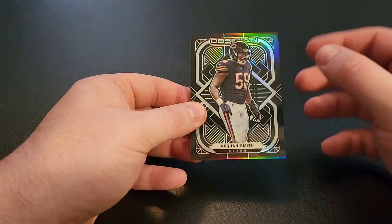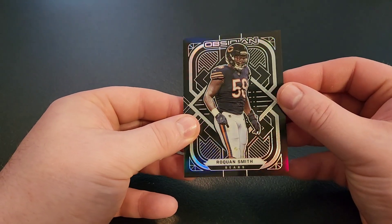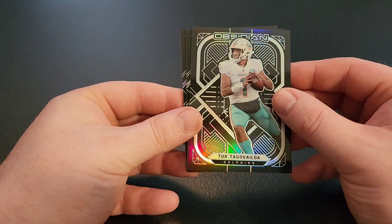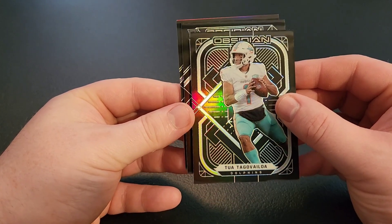All right, so we're starting with Roquan Smith. Got Tua — we'll see what he does with Tyreek Hill. And we have a rookie...